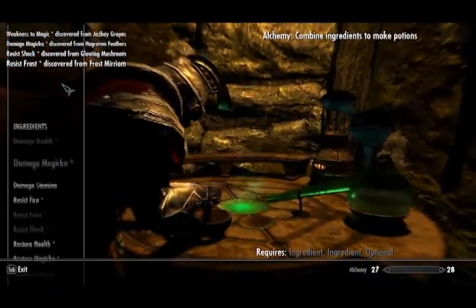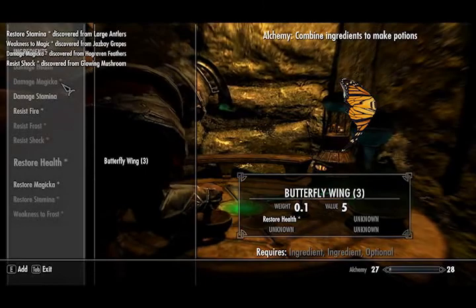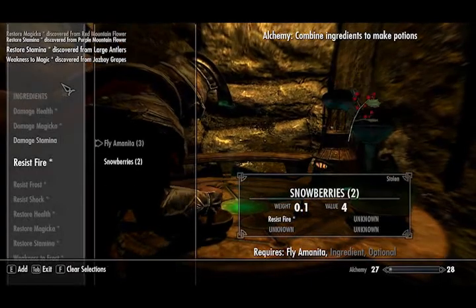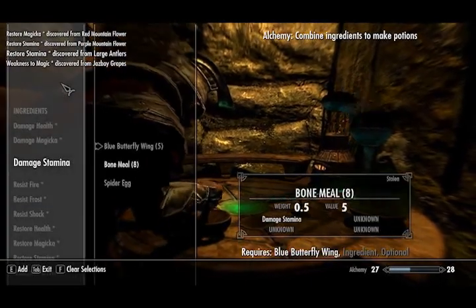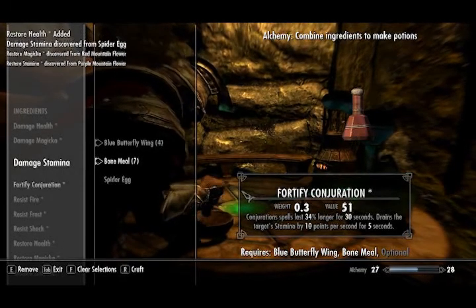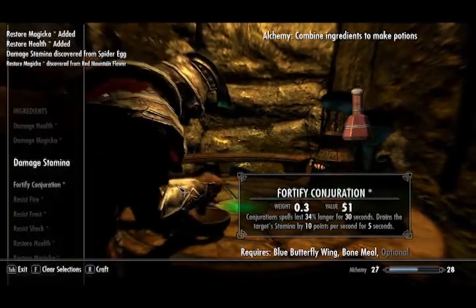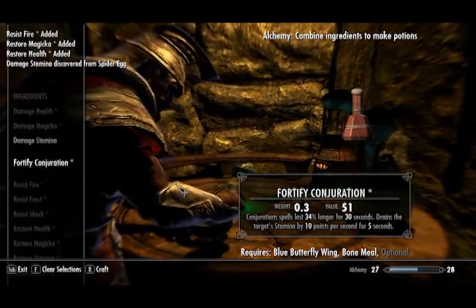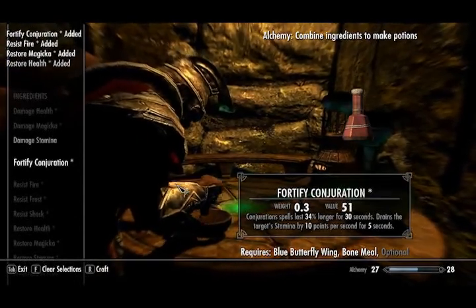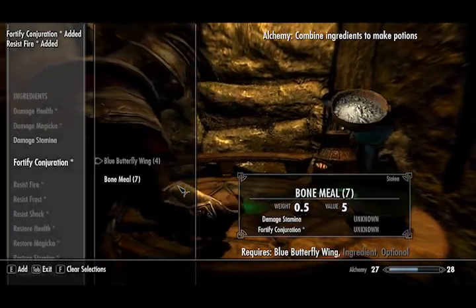All right, what do we have? Restore health. There we go. Restore magicka. There we go. Resist fire. Ooh - fortify conjuration. Interesting. Value 51. How about damage stamina? Conjuration spells last 34% longer for 30 seconds. Drains the target's stamina by 10 points per second. Okay, I see. That's interesting.